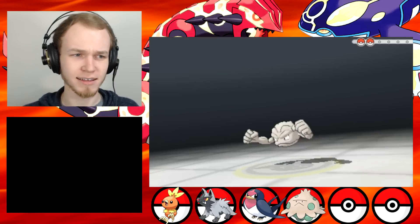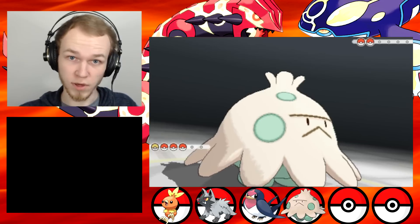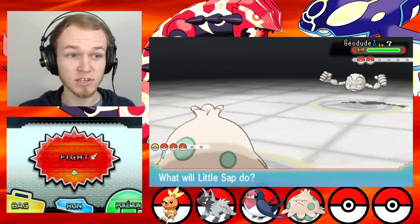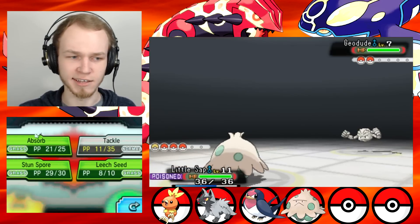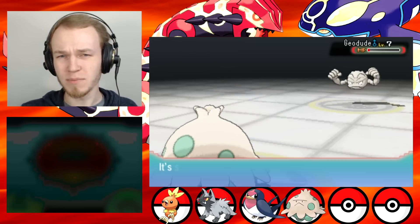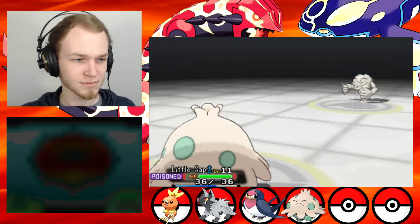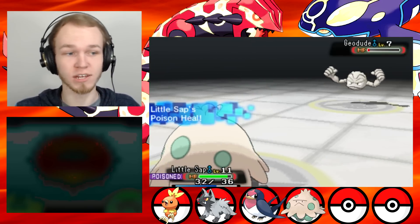Geodude! We could totally take it on. Also, Little Sap — if you didn't notice — was poisoned. The reason for that is because Little Sap's ability, I forget what it's called, but it actually heals when it's poisoned. So I figured that's like holding on to a healing item. And why would you want to get rid of that? It's low on PP because of that, but I figured that was worth it if it meant I was just gonna heal every turn because of Poison Heal.